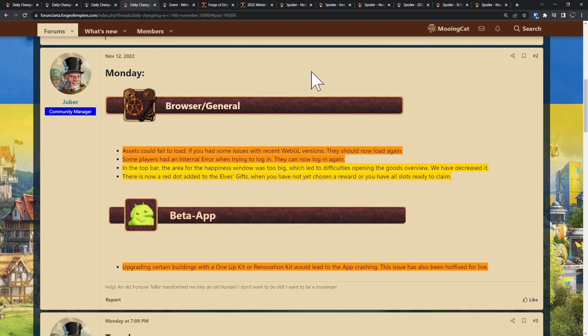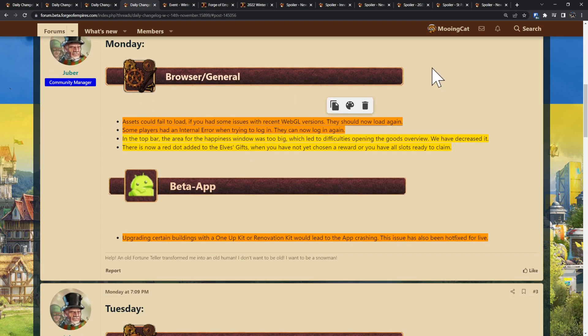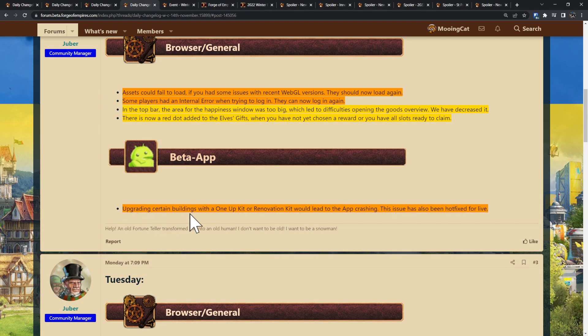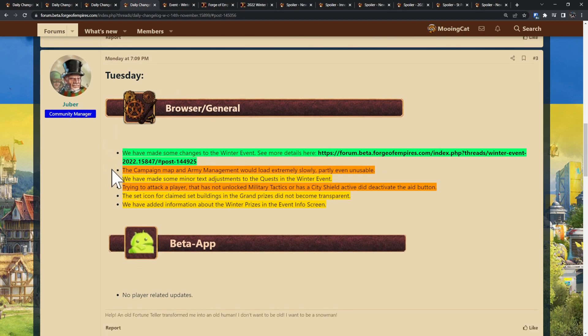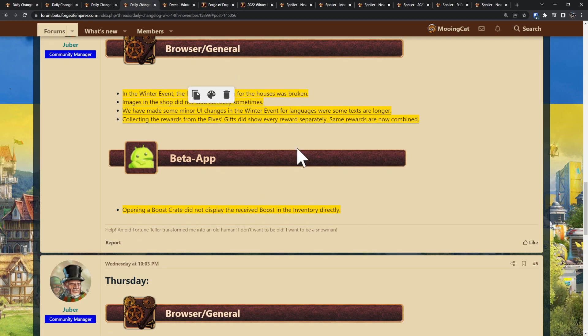Apparently there were some issues with internal errors when trying to log in — that has been fixed. On the app, upgrading certain buildings with a 1-up kit or renovation kit would make the app crash — that should be fixed, and hot-fixed on live as well. Then on Tuesday they made some further changes to the winter event. Trying to attack a player that has not unlocked military tactics or has a city shield active would deactivate the aid button — that has been fixed.